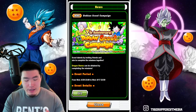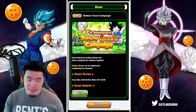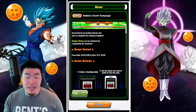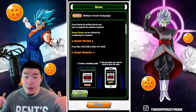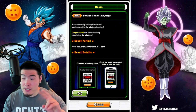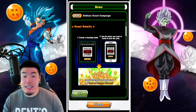Let's dive right into it starting with the description. It says: scout talents by inviting friends and aim to complete the missions together. Dragonstones can be obtained by completing the missions, and the event period is basically right now, June 29th to August 17th. So we've got about a month and a half.